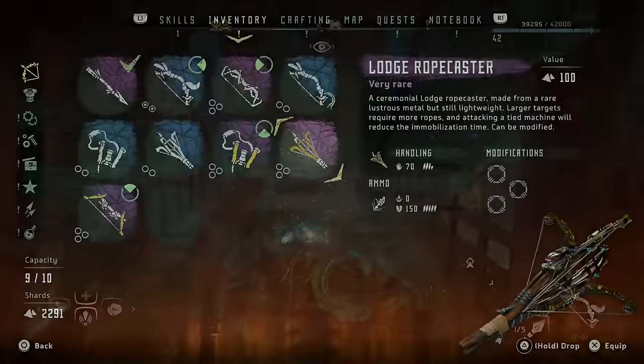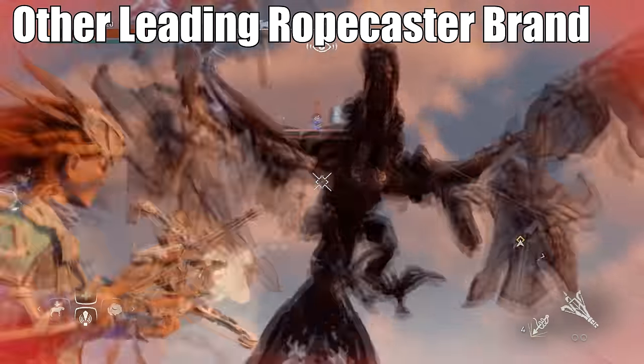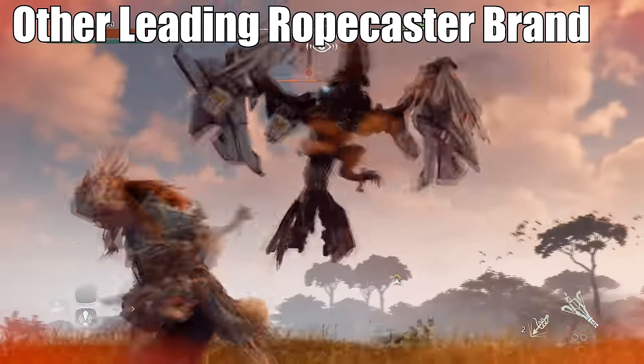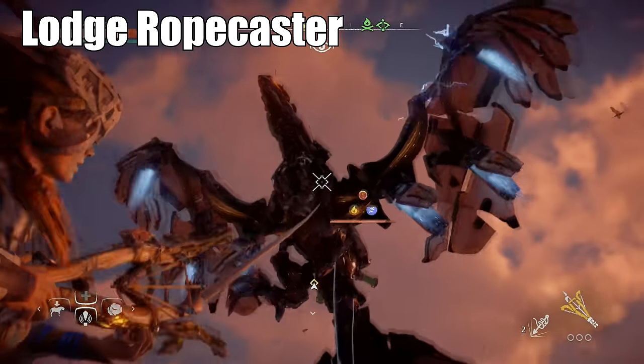Finally we have the Lodge Ropecaster, which at first sight doesn't have any unique ammunition or anything special like the others, but it is a lot more resistant than the standard Ropecasters in the game. As you can see here, against some of the more powerful enemies an average Ropecaster with four or five ropes attached just breaks free in no time. However, with the Lodge Ropecaster we put four ropes in and the enemy is down.